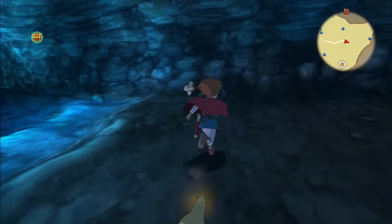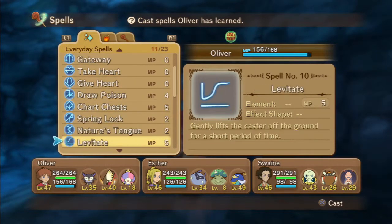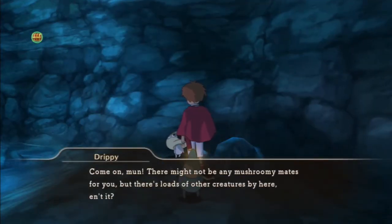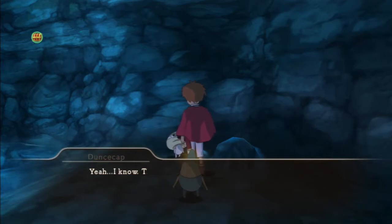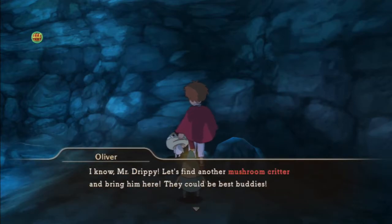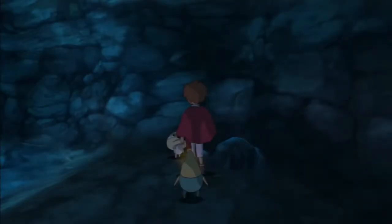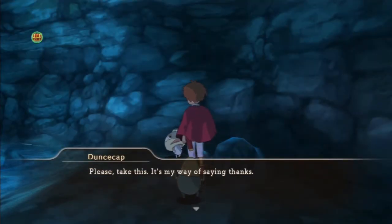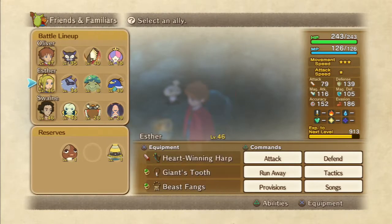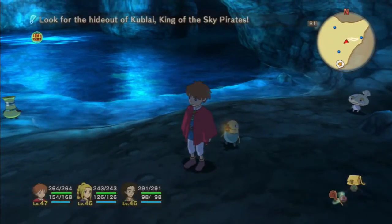Over here we'll see a Doom Cap, and he's feeling all lonely over here by himself. If we speak to him, he tells us he's lonely being the only mushroom here on the island, but fortunately for him we have a nap cap with us. We attain five glow caps for that, and apparently we still get to keep our nap cap — so if you want to use it you haven't lost the capture. That's three down.